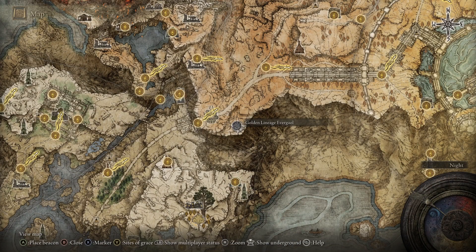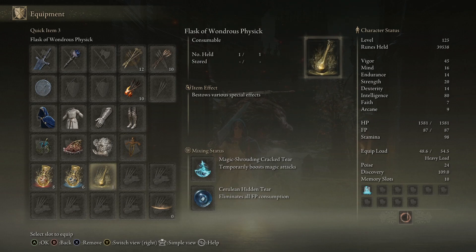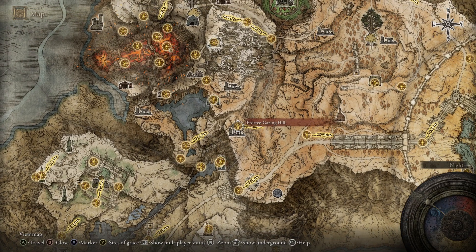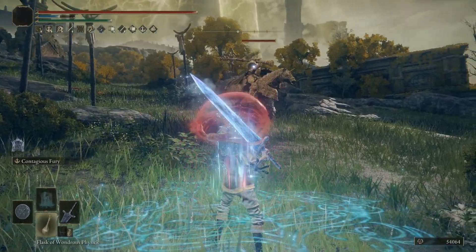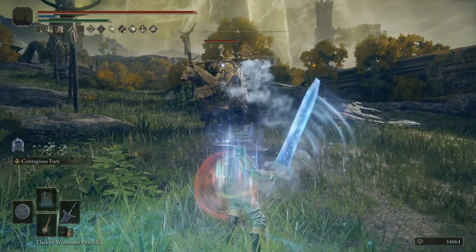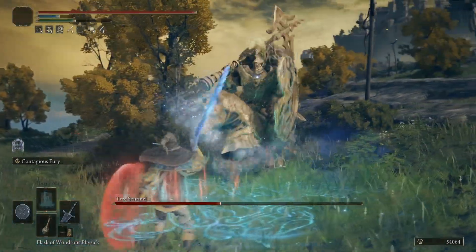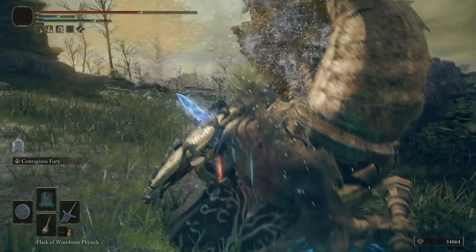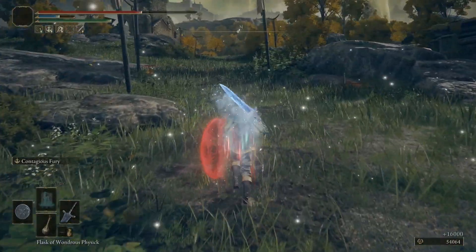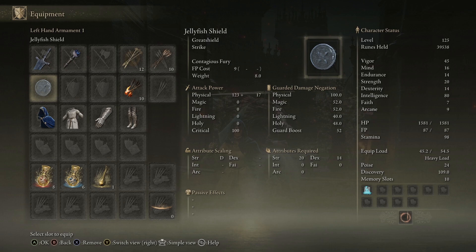That is a reward for defeating the boss in this Evergaol here. Then we can add the Ritual Sword Talisman — that's just an extra 10% damage to everything, for everyone, no matter what you're using. Found in the Lux Ruins in Altus Plateau, a very simple grab. Now, despite the attack of the Dark Moon being a held heavy attack, the extra damage on held heavy attacks talisman doesn't work, which is curious. But that's also 10%, so we're basically representing that with the Ritual Sword. Already you're seeing how you can get a four-piece set of talismans that all increase the damage of this one attack, which is normally quite hard to pull off. We've got a double 15% in here. But we keep going — we have the Wondrous Physic. That's an extra 20% magic damage from the tear in there.